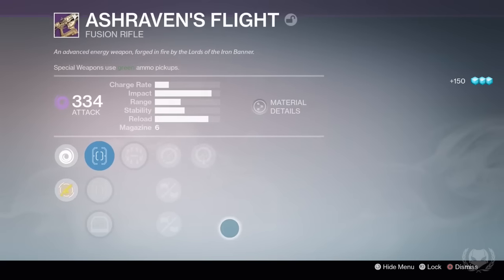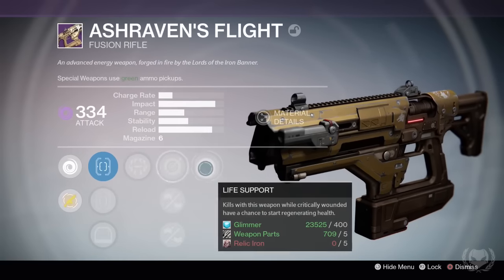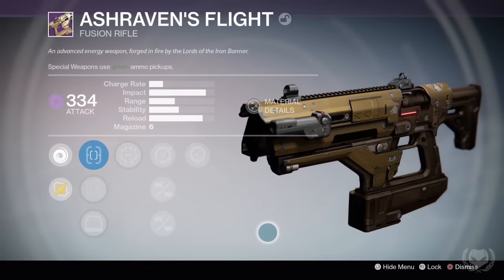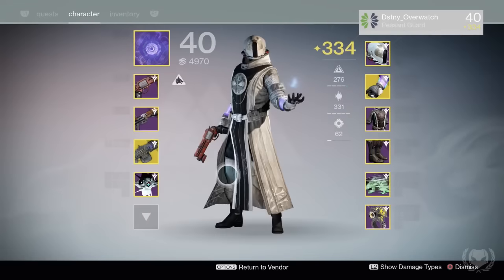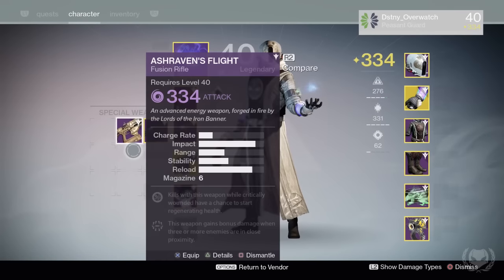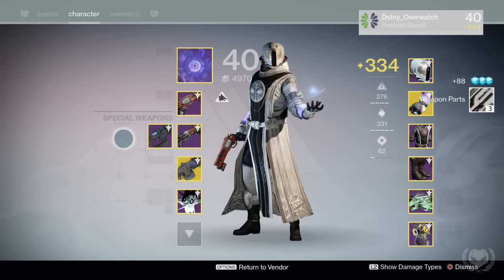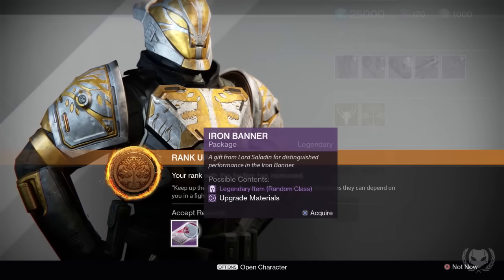The rank 5 package gave me an Ash Raven's Flight Fusion Rifle. Unfortunately it didn't come with any good perks — it came with Surrounded, Life Support, Single Point Sling, Injection Mold and Feather Mag. I already have another Ash Raven's Flight which is practically God Roll: it has Hidden Hand, Hotswap, Brisk Frame and max Stability, so this new one is going to be an instant dismantle.